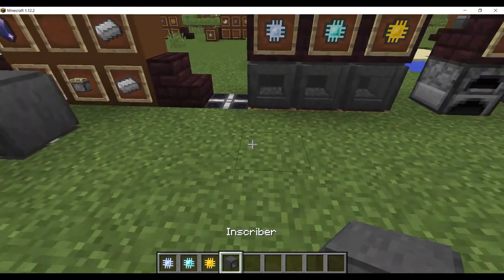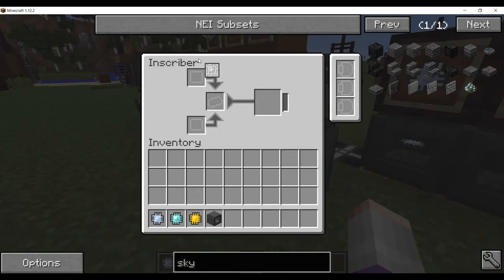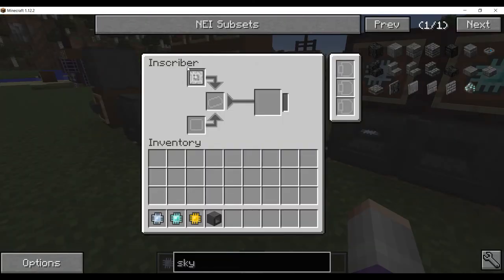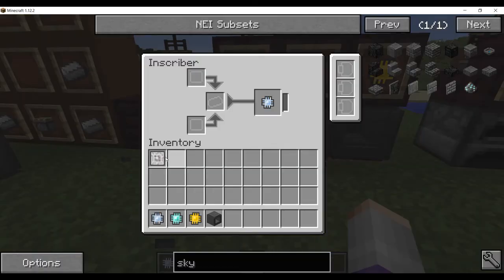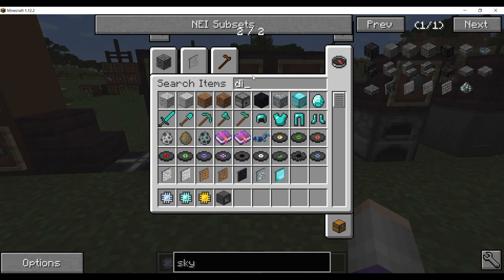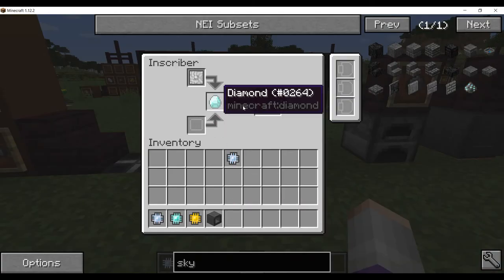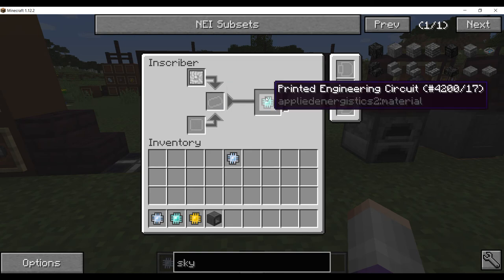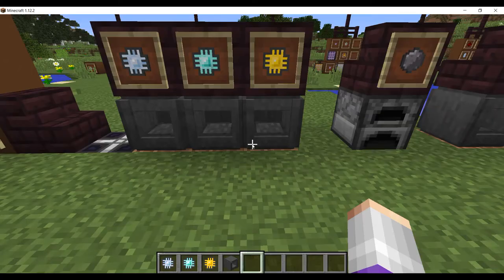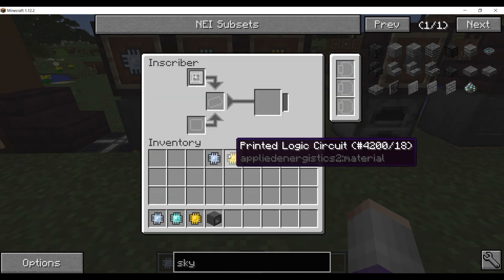A little note: whenever you have an Inscriber, you can just take out your press, so you really only need one Inscriber until you get later into automation. Next we're moving on to engineering — engineering is the most expensive because it costs an entire diamond just to make one. Printed engineering circuit. And then there's the logic circuit, which is also pretty expensive because it requires gold. Printed logic circuit.